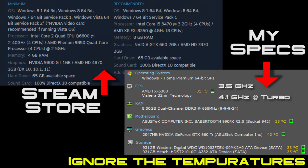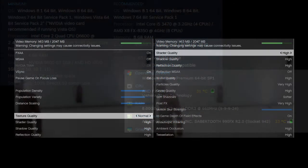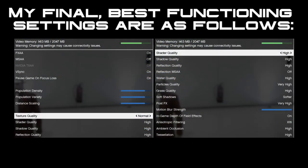As you can see, my computer pretty much meets the recommended specifications almost exactly, except for the processor, which isn't really that far off because of the gigahertz. They recommend something with 3.4 gigahertz, and I've got 3.5.